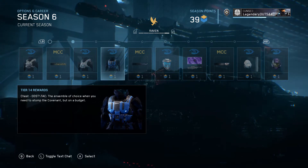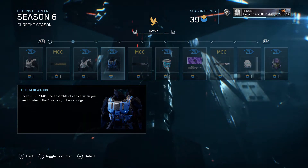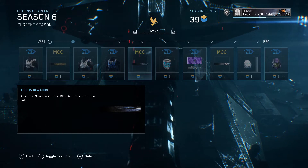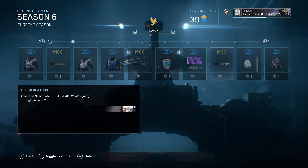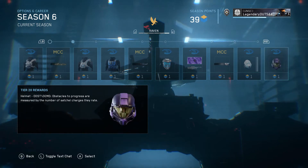Then a nameplate, and at Tier 14 you get a vest — it's blue colored, pretty cool. A Halo ring, maybe Installation 7. An animated nameplate. And then a Sniper Rifle skin called Amethyst Raven. I think these skins are reactive — they're animated. It's really cool.